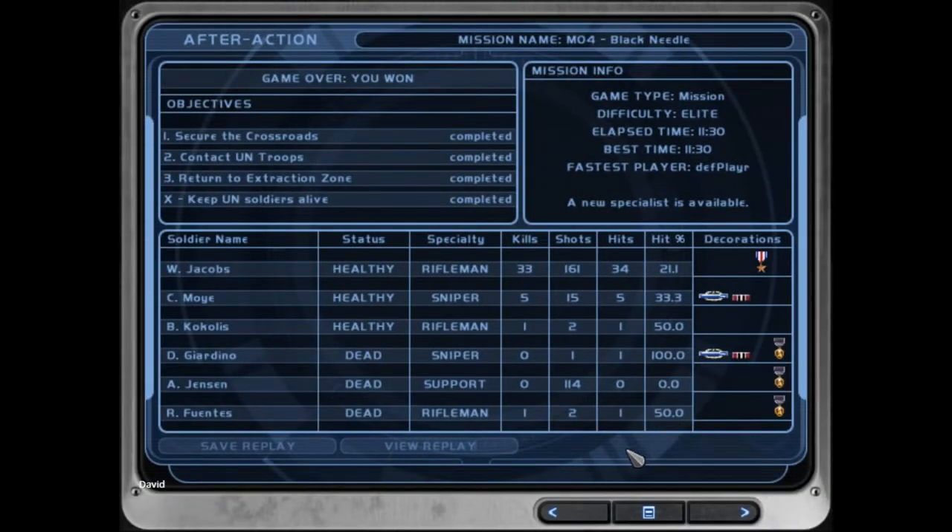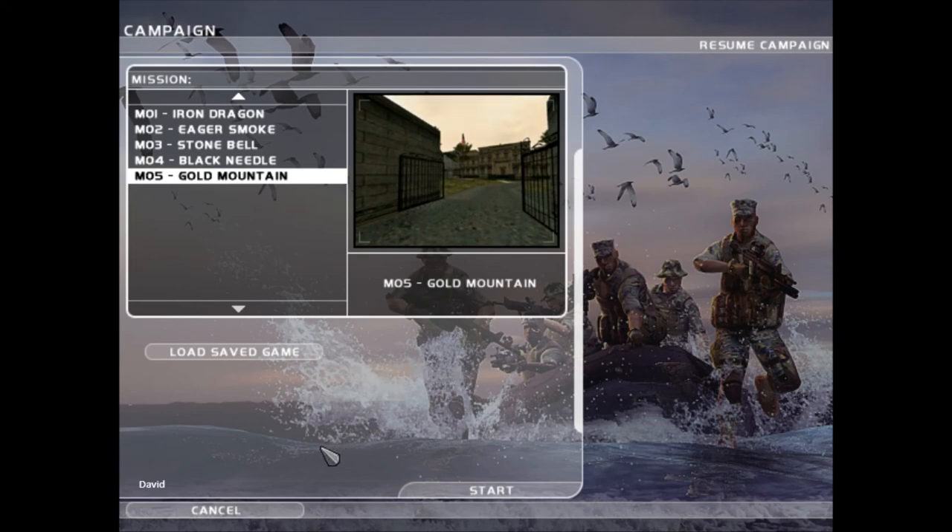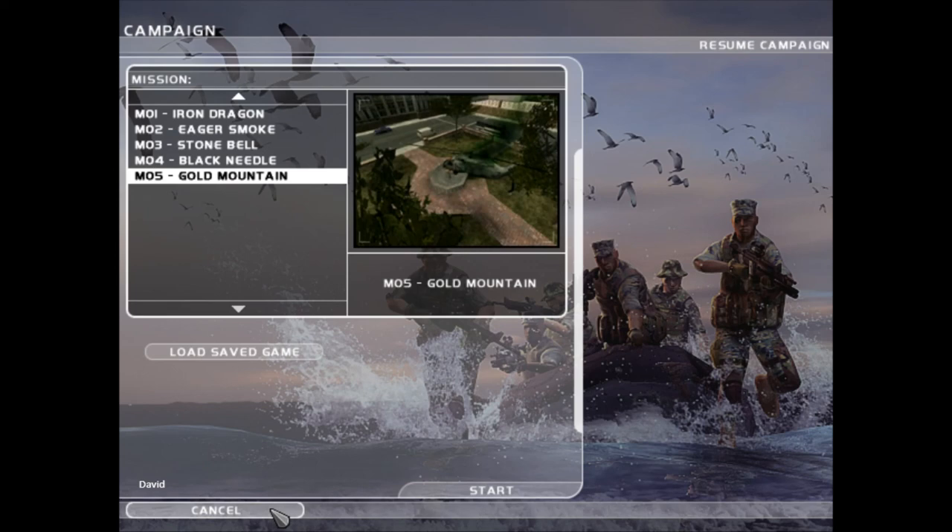If you want, you can pause this part of the video and look through the stats like usual — like I say for just about every video. We've completed all of our objectives: keep the UN troops alive, which was the X objective; reach the extraction zone, which we didn't need since we killed all the enemy AI; contact UN troops, which we completed by getting there before they were killed; and secure the crossroads, which was the first thing we did once we got across the bridge. This is going to be the end of the video. Our next mission is Mission 5: The Golden Mountain. Hope everyone enjoyed — we'll see you all in the next one.